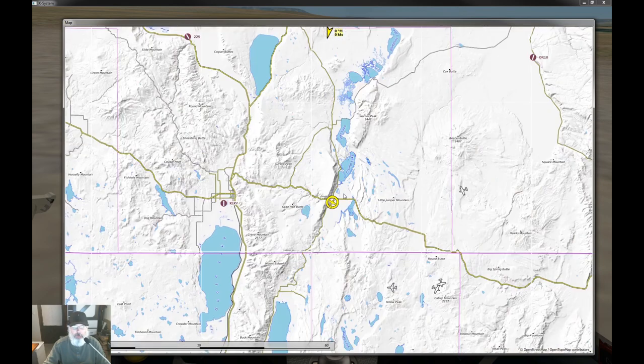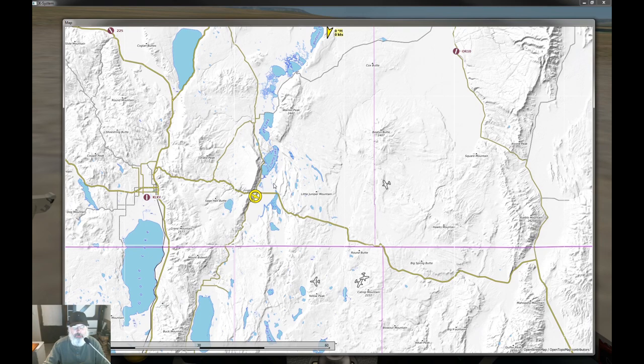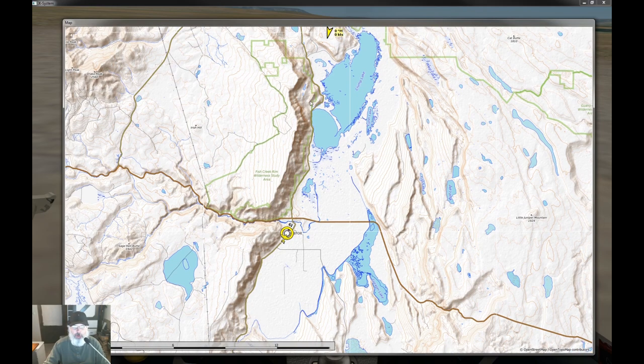Ordinarily in the United States the wind blows from west to east, but we're going to fudge this a little bit and set up a wind coming from the east blowing to the west, right along this ridge line. Let's get that set up.